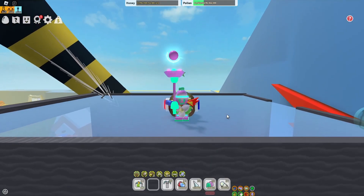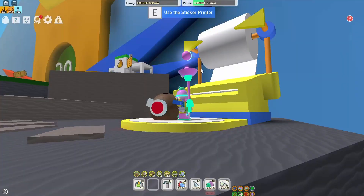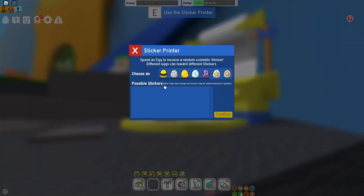So, how do you get the StarCub Buddy? Well, first of all, you go over to the sticker printer, click E, and choose your best egg, because that gives you the best chances.